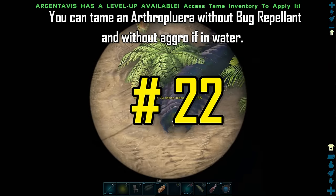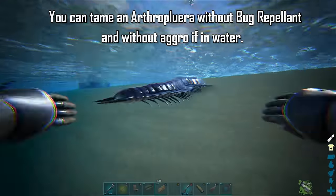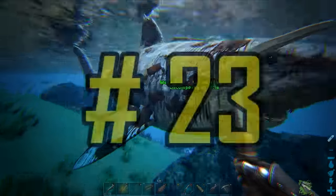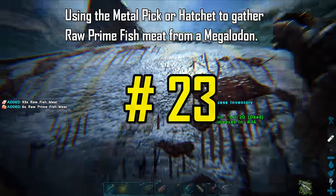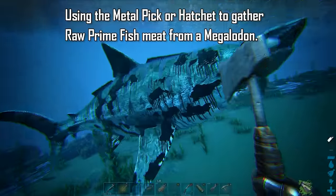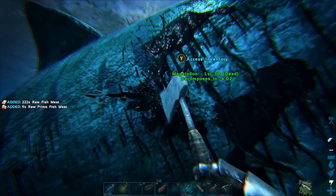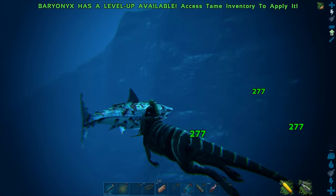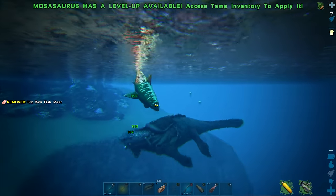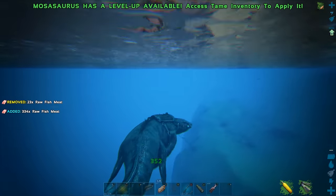You can tame an Arthropluera without aggro or any bug repellent — all you have to do is drop it in the water and you can simply feed it the Broth of Enlightenment. Easy as that. You can also gather raw prime fish meat from Megalodons by using a metal hatchet or metal pickaxe for best results. Most land creatures and aquatic creatures will not gather any raw prime fish meat when harvesting a Megalodon's corpse — when I was new to ARK, I had no idea the Megalodon dropped raw prime fish meat because my creatures never harvested any.